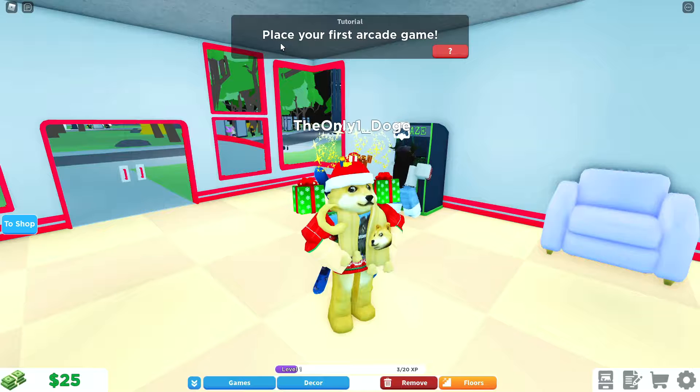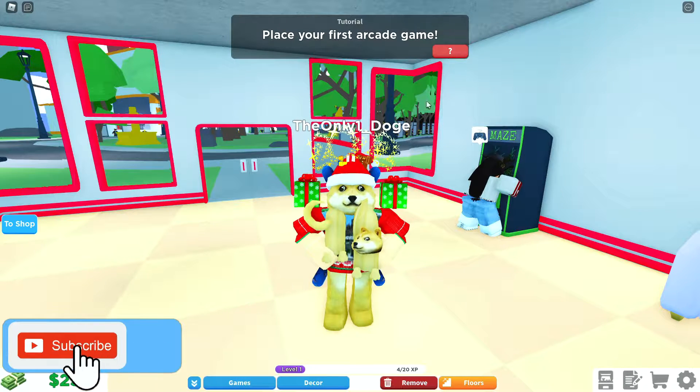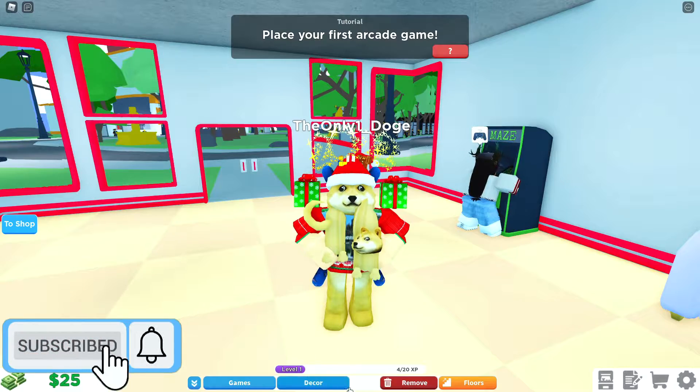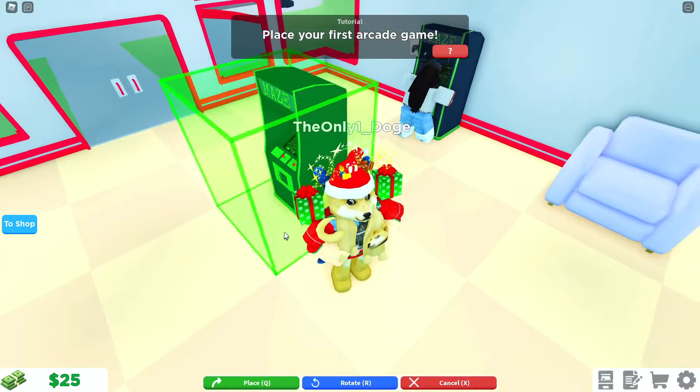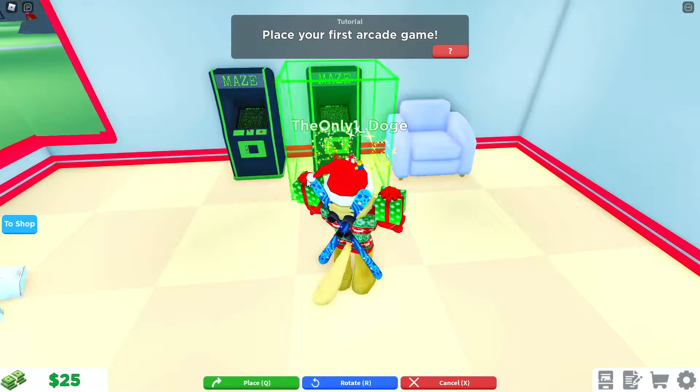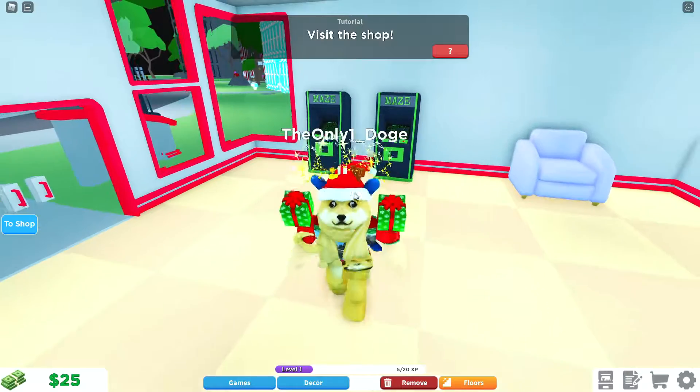We've also got a tutorial which says place your first arcade game, but for some reason there's already one down here, so I guess we'll go and put another one down. We've got another Maze Game, so I'll put two of these down, and now we've got to visit the shop.